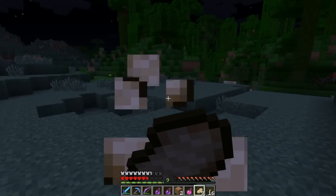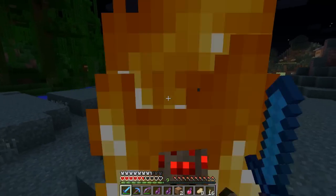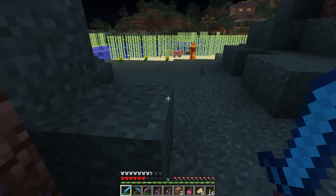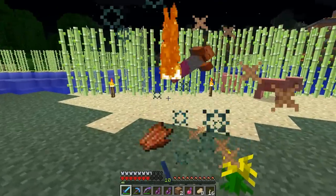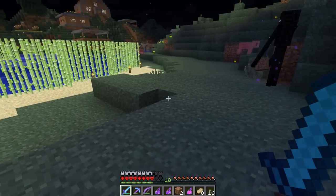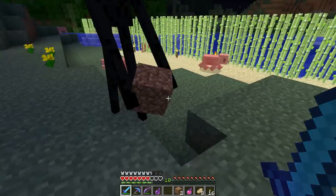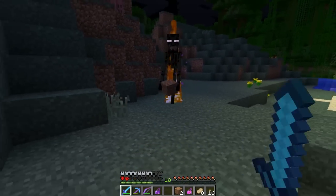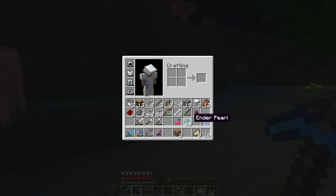I did forget to point out earlier — our super awesome diamond enchanted armor — I don't have it on right now. It was getting beat up pretty bad in the kill box and I really want to save that for the ender dragon. So we just have plain iron armor. From now on the diamond armor will be referred to as the super suit. We got one ender pearl out of that.